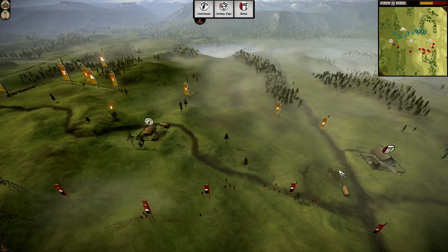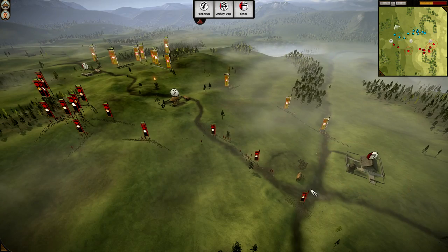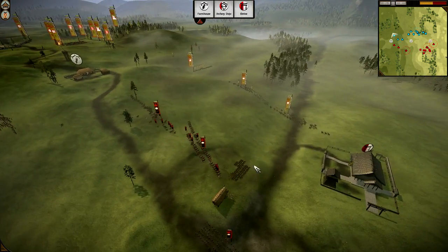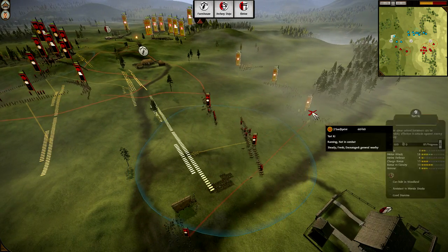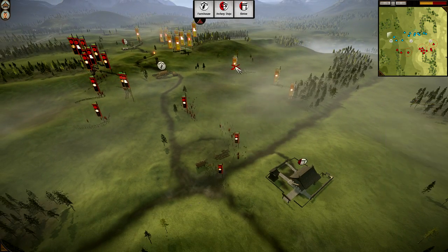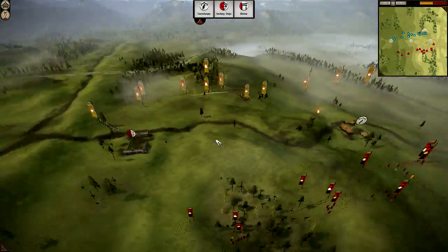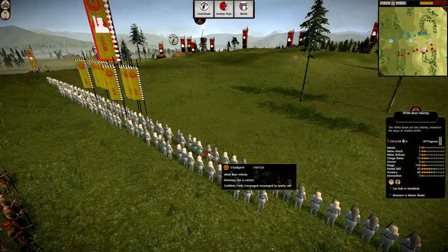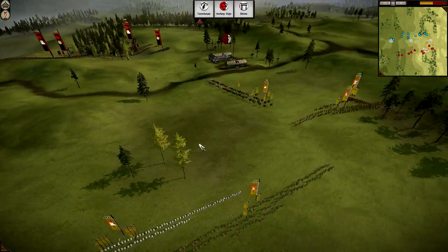Sprint is capturing the Shrine as well as the Archery Dojo. And I think with these 150-range White Bear units in the middle, Sprint can really do some heavy damage to the Spear Levies of Pointman. Pointman is charging one of the Yari Key but falls back because of the melee general of Sprint trying to support.